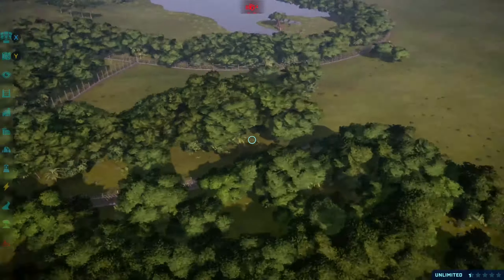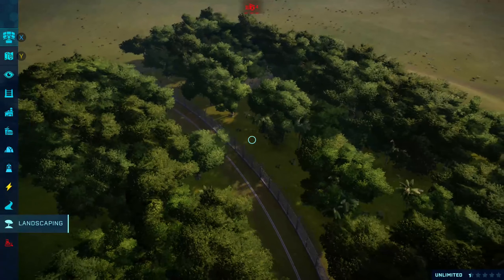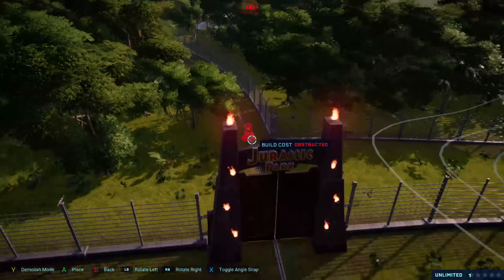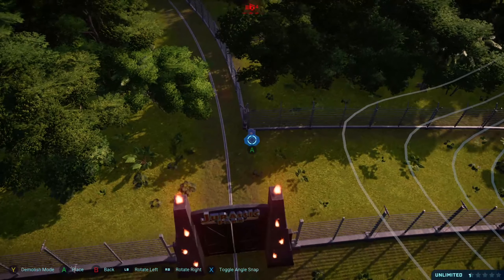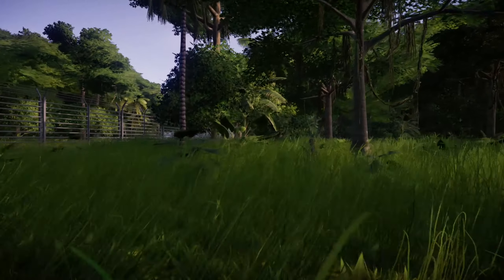I do flatten out the hill, mainly just because the hill isn't really there in the movie, however it is for this recreation. I place down the Dilophosaurus marker for the enclosure and place that in. I have already transported the dinosaur, so this is what it looks like in the end.